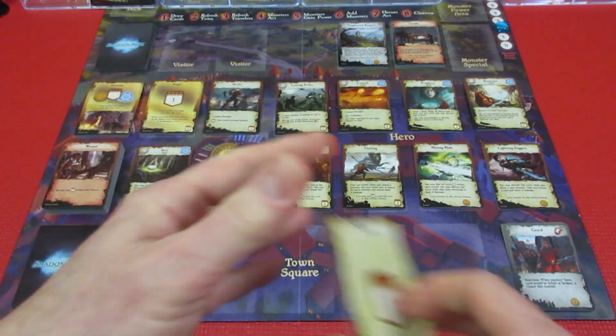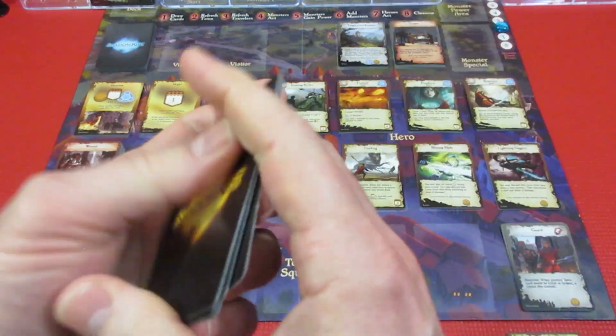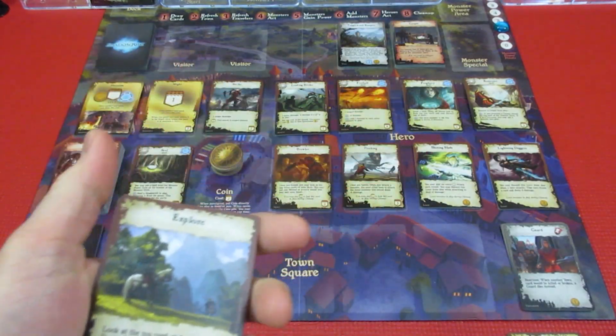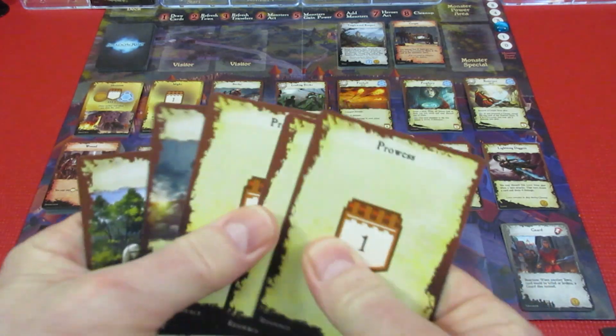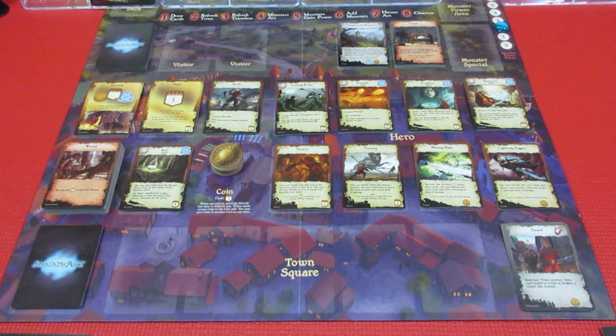Player two draws up — they have four so they need to shuffle and draw one more. They get three prowess, a strike. Shuffling the discard — hopefully getting that Seal back would be great. One more card: the Explorer. So player two has Explorer, Strike, and three prowess for next episode.